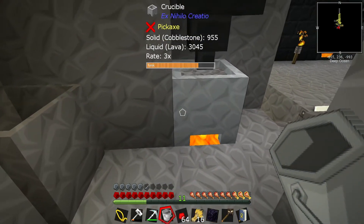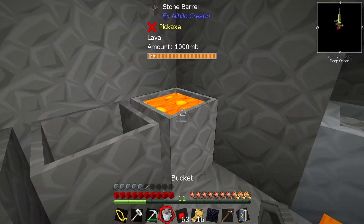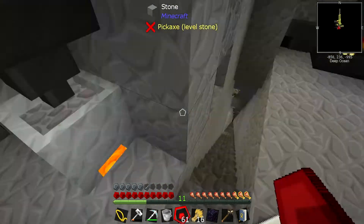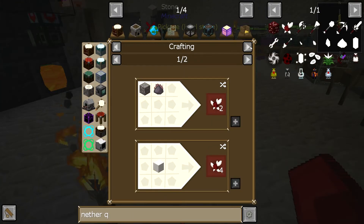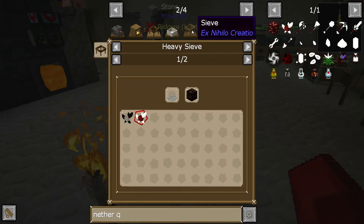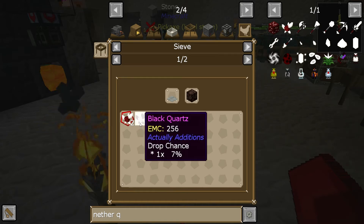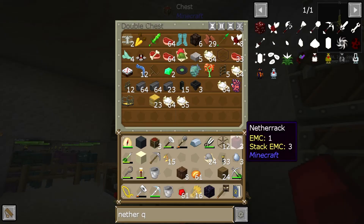That was a mistake straight away - a monumental cock-up straight off the bat. That's what we wanted to do. I knew there was a way to do it and I knew I cocked it up. So that's used our lava reserve. It's got us three netherrack. Where is the nether quartz from sieving? We sieve... oh god, soul sand. So it's soul sand we need to sieve to get the nether quartz. Damn. That's disappointing.